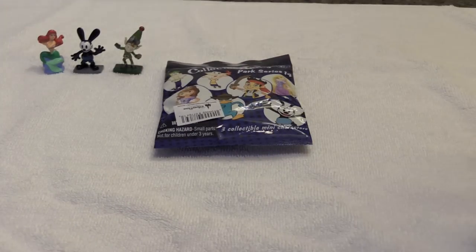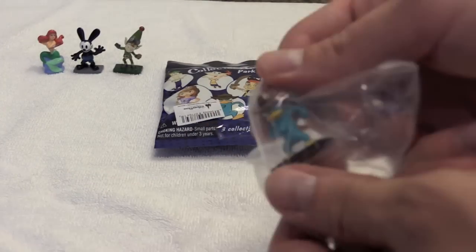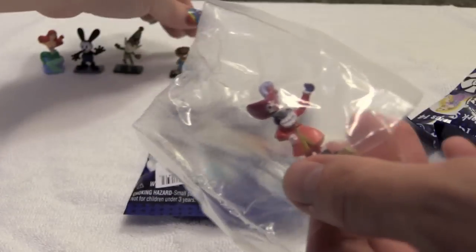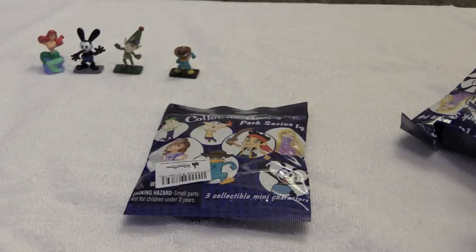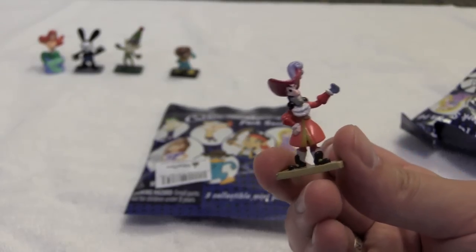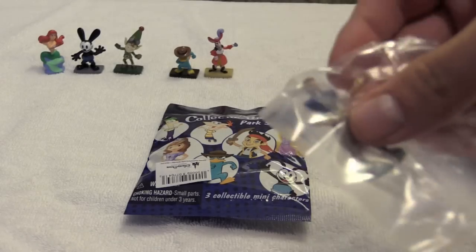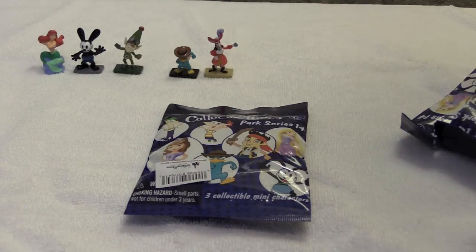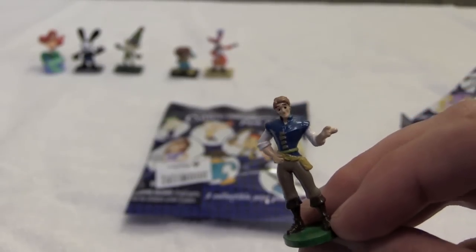Let's see who I got out of my bag. I got Perry — there's my little Perry the Platypus. And he does have a villain to fight: he has Captain Hook. This is the version of Captain Hook from Jake and the Neverland Pirates. And last but not least, I think that's Flynn Rider — that looks like him. And there is my little tiny Flynn Rider figure.